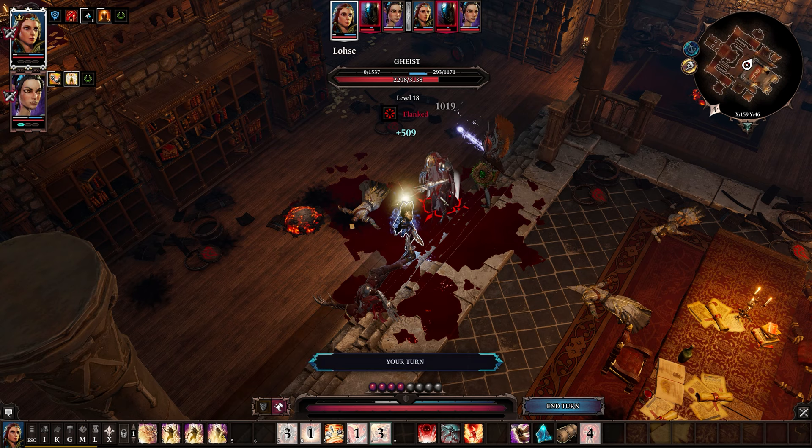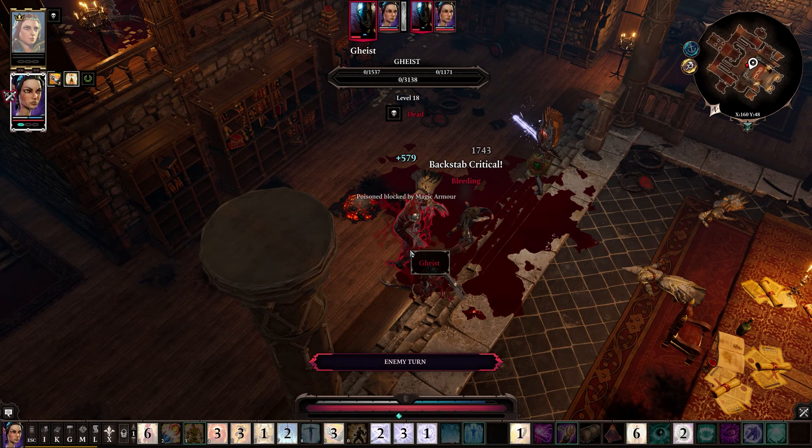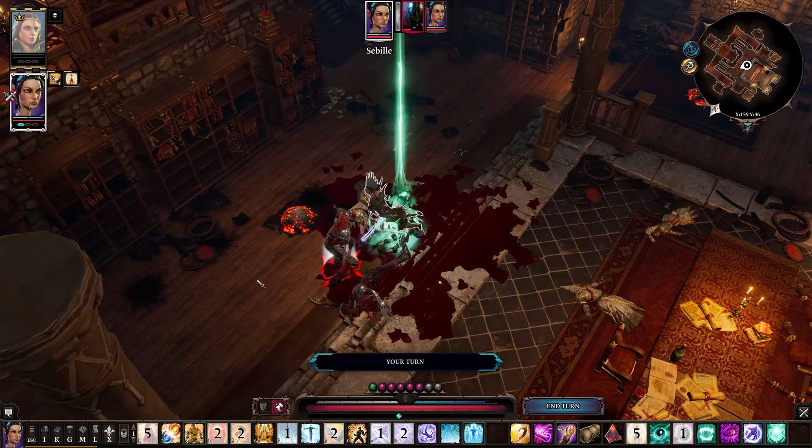Tip number 9: areas in Divinity are zoned by difficulty. If you're having trouble with a fight in a certain area, it's possible you're not really supposed to be there yet and you should be looking for other quests or fights in previous areas first to level up or get better gear. This may seem like a mundane fact but it's something I struggled with a lot when I first started — the levels of enemies don't scale to match you.